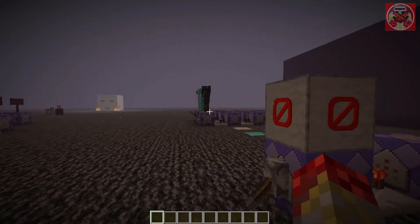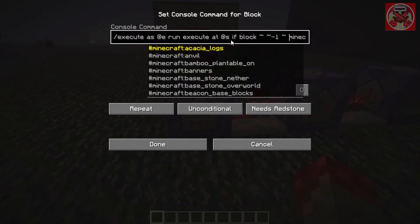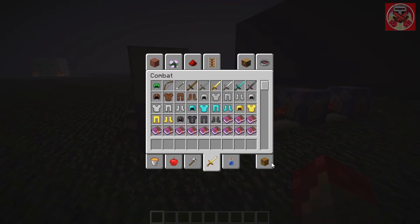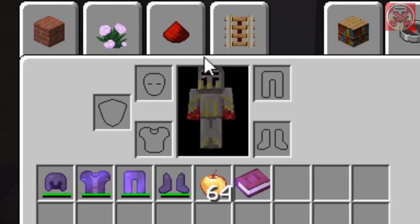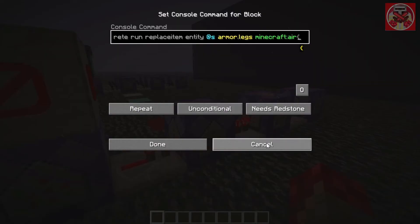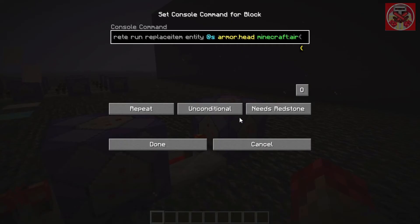This is kind of the same as the armor commands, except: any entity that stands over the red concrete is going to replace armor.feet with Minecraft air. Basically it's going to replace anything in one of those armor slots — for example the feet — and just remove it from you. Same thing with the leggings, the chestplate, and the helmet.